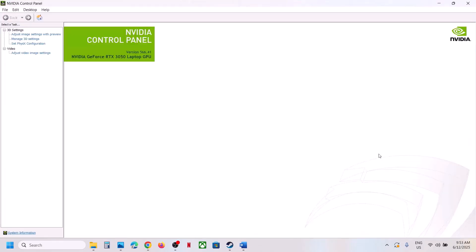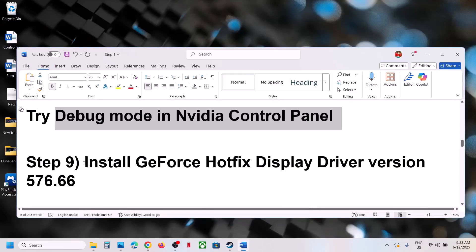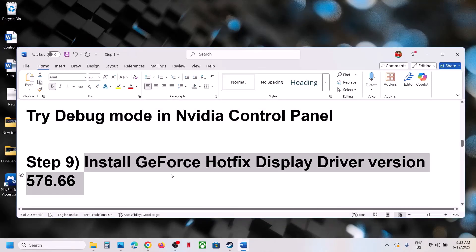Once NVIDIA Control Panel is open, click Help at the top left, then put a check on Debug Mode. Make sure Debug Mode is checked, then launch the game and check.